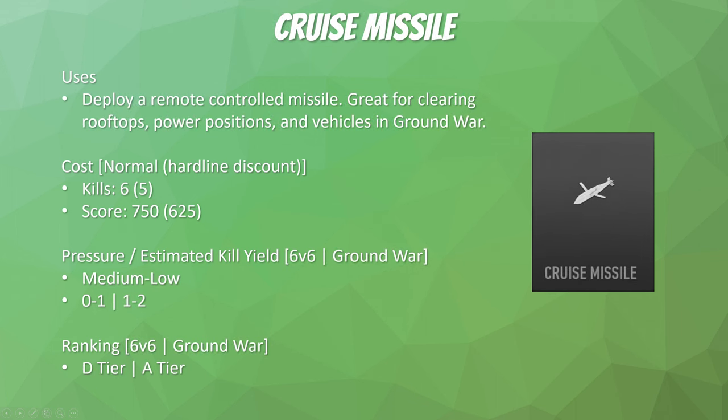The cruise missile is one of the first killstreaks with separate rankings for ground war versus 6v6. You deploy a remote-controlled missile — great for clearing rooftops and power positions, and amazing in ground war because you can destroy vehicles. Pressure is medium-low: medium if you're hitting a vehicle, low if not. Estimated kill yield for 6v6 is none to one kill; for ground war, usually one to two. For 6v6 it's D-tier because you're taking yourself out of the action for so long just to get maybe a single kill. But in ground war it's A-tier because destroying vehicles has a huge impact on the map.